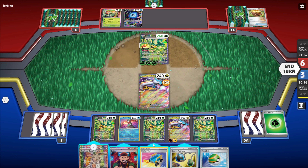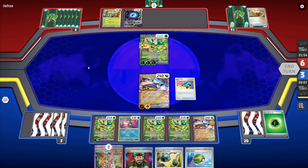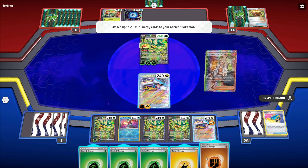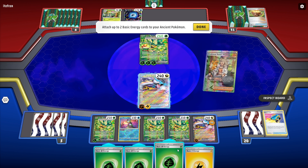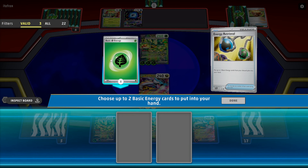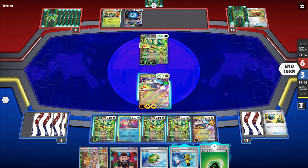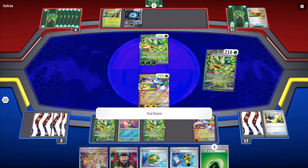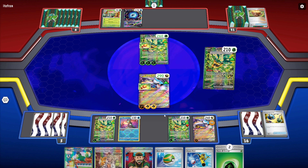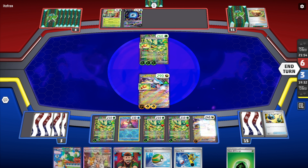So we're going to start off with a Switch card to heal Raging Bolt a smidge. We will Professor Sada — fighting here, electric here — beautiful! Then we'll go with Energy Retrieval to grab a couple of those. Bravery Charm on our active. We will Teal Dance right here, Teal Dance again, and then Teal Dance one more time — just because we can! Actually, let's get some more energy on the board — we already used Greninja, so we're good.